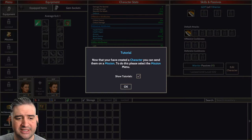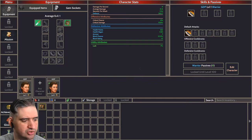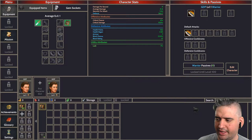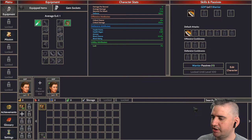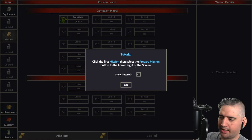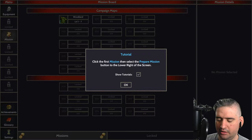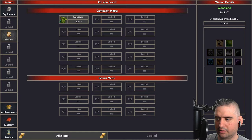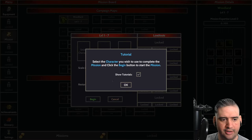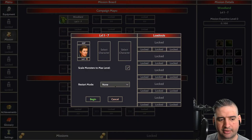Now that you've created a character, you can send them on a mission. Select the mission menu — this is our main screen. Let's go to the mission screen, click the first mission, then select the prepare mission button. The first mission is Woodlands. You see the mission details come out. Hit prepare, select the character you wish to use, and click begin. I'm going to select GDP since that's the only character I have. Restart mode: none, and we begin.